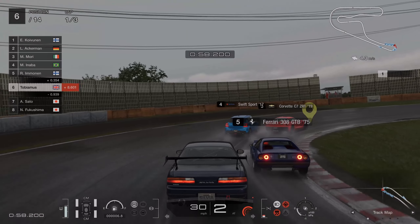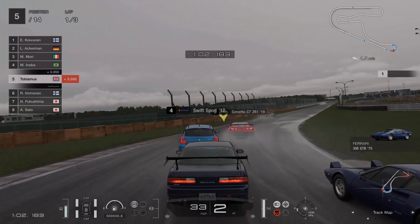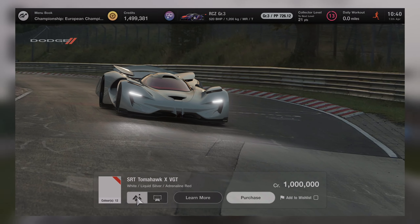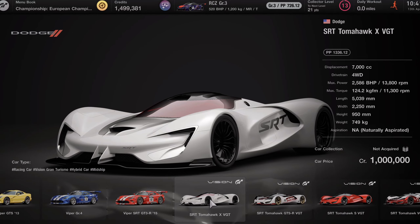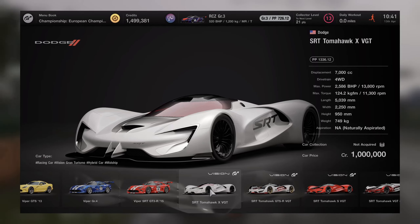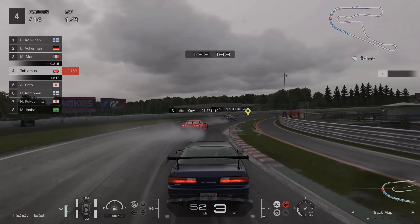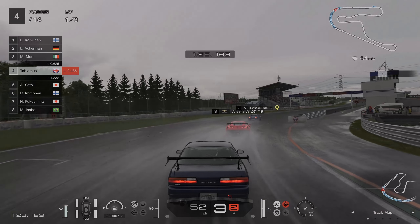First you need to buy the Dodge SRT Tomahawk X VGT. In Brand Central, select the America region and head to the Dodge dealership, where you'll find the Dodge SRT Tomahawk X VGT. There are 4 Dodge Tomahawks so make sure you select the right one. It costs 1 million credits, but if you haven't already spent the 1 million credit reward Polyphony gifted to everyone as an apology for server downtime, you should be able to afford it.